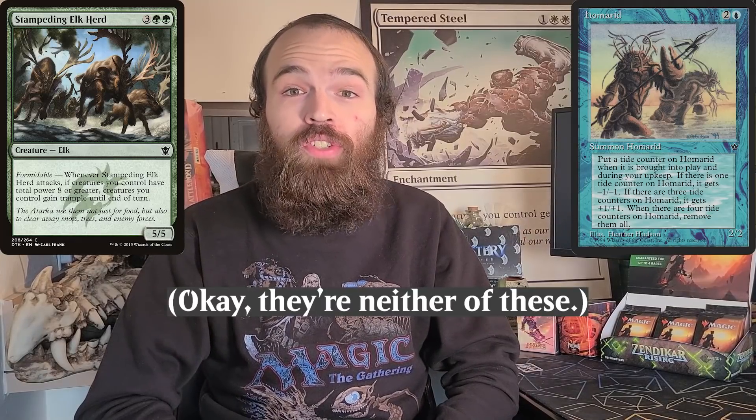Hint number two: in Commander Legends, there are two main creature types that get a lot of tribal support. The first is a classic Magic creature type that's been around for a very long time and has a lot of decks built around it. The other one is a tribe that's really only come into its own in the past few years, and you can draft limited decks for both of these tribes.